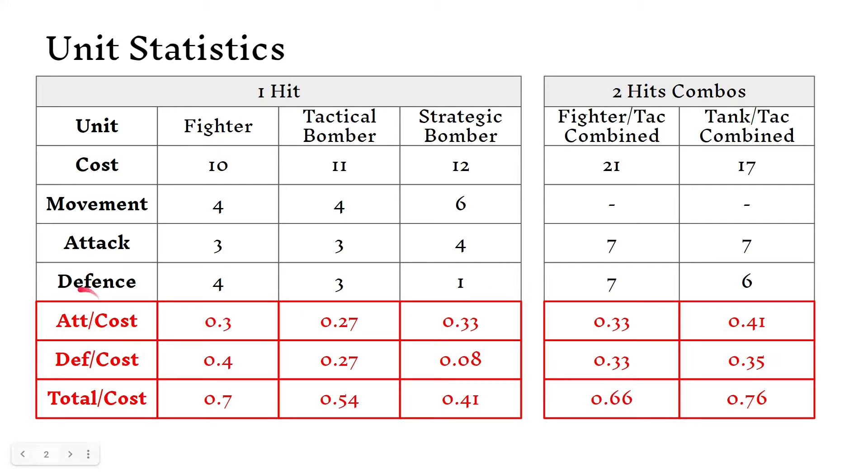I've taken the attack value and divided it by the cost of the unit, and I did that for the defense, and for the attack and defense combined as well. This is really telling you what attack value you get for each dollar you spend — basically how much power you're getting for your money in combat. For the standard units, the best attack value is the strategic bomber, which is easy to see because it attacks higher than the other units. But the strategic bomber also has the worst defending cost, and the fighter is always a better choice for both attacking and defense.